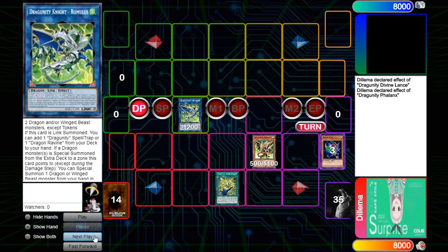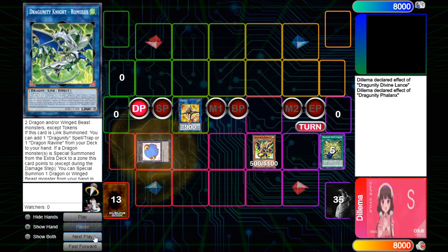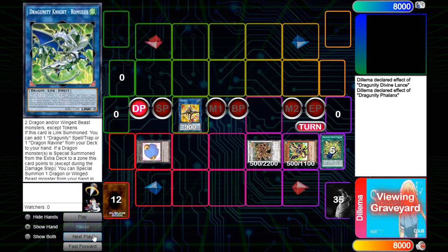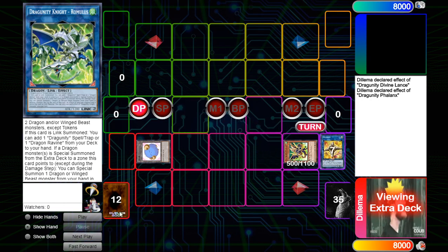We're going to grab the Phalanx from the deck, summon the Phalanx, make a Link Cross. This combo does lose to Nibiru, but it's purely for fun purposes - I don't think I'd ever play this at an event. We'll turn those two into Metal March, and Metal March will bring back the Phalanx from the grave.